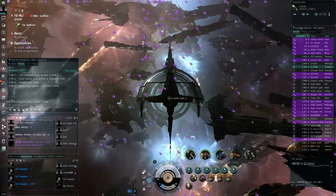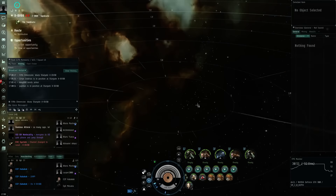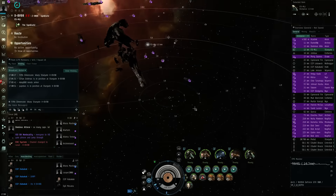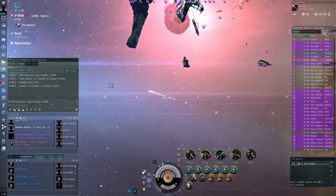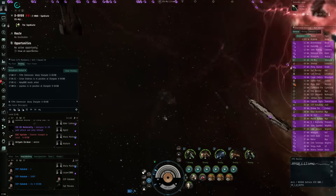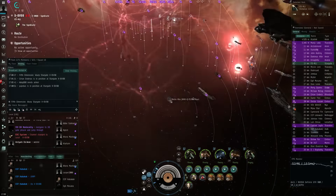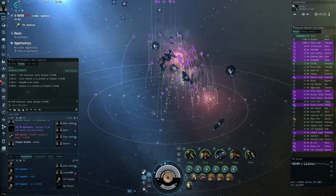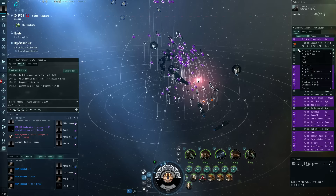I'm taking the gate in a super capital that is literally twice the size of the gate, but alright — I jumped through. The tactical overlay comes up automatically, which I think is because I'm in a carrier or super carrier. Everyone is coming in — that is pretty damn cool. I think the next step was to align to a citadel beacon. Let me align and press stop just to be safe.